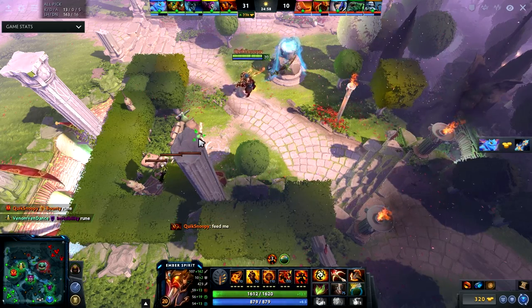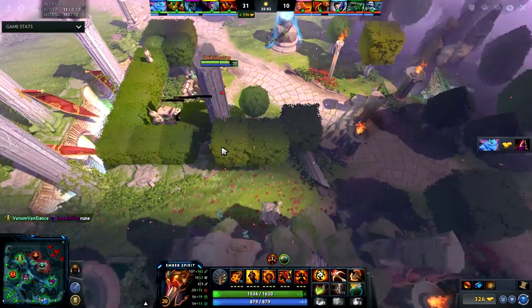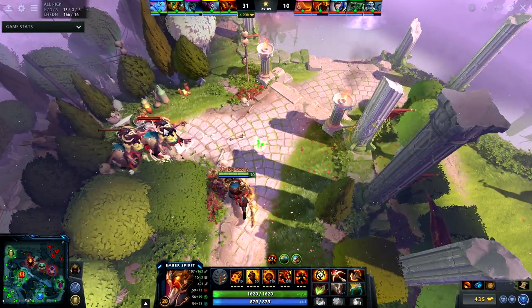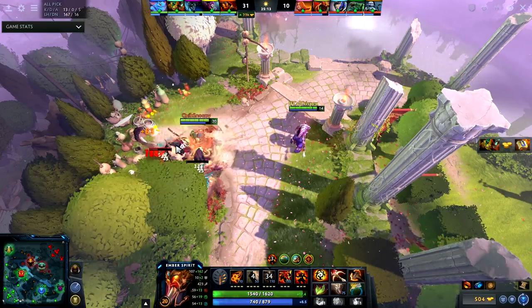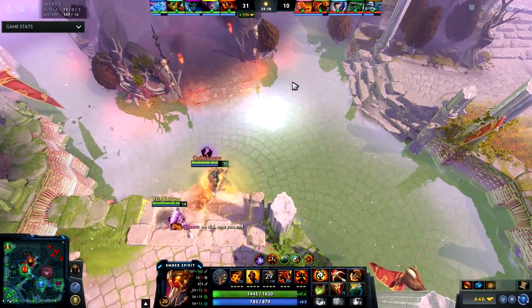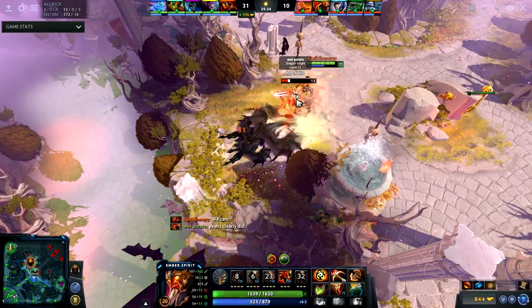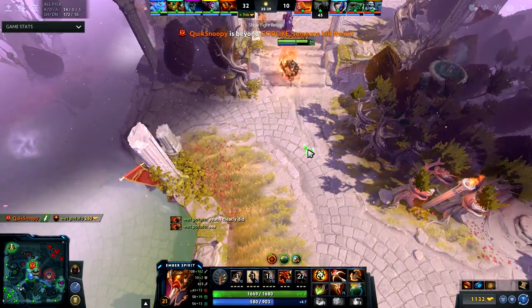Lena is telling us to push and end the game, but Lena is still trying — which I don't understand. So there's a little bit of trash talk going on. Basically I just wanted them to let us in. It's kind of a joke because I kill Dragon Knight in like three hits.